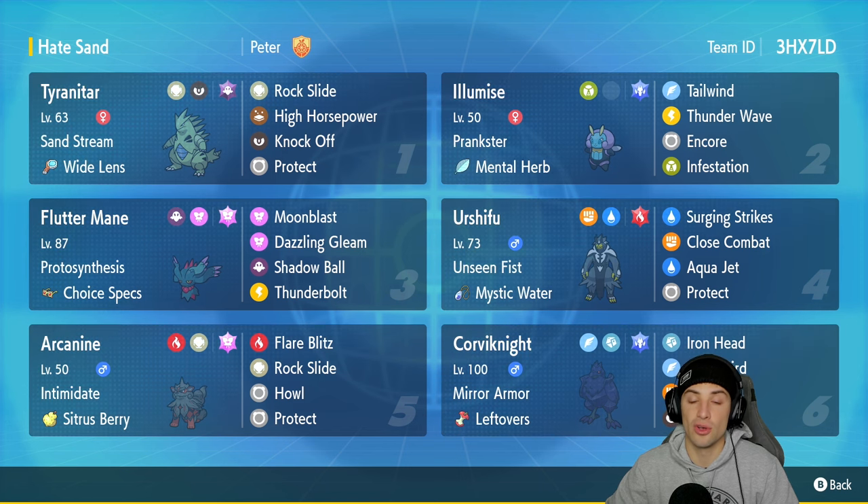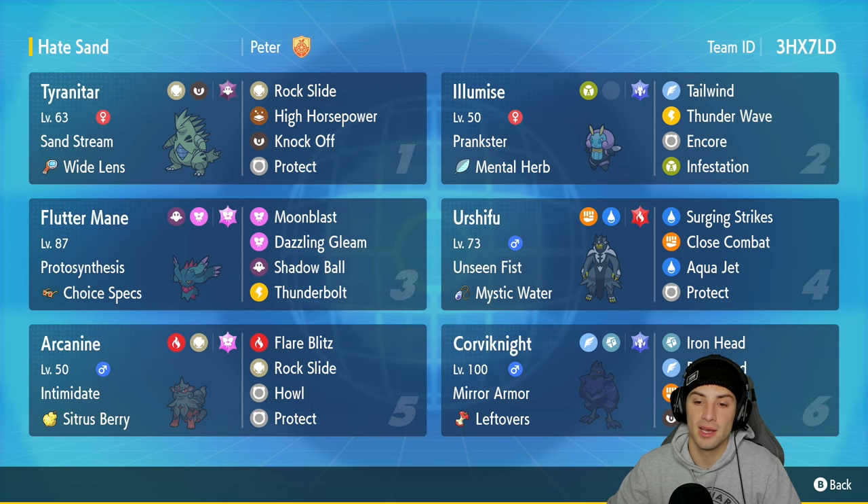Urshifu has Unseen Fists and Mystic Water as its item, with Surging Strikes, Close Combat, Aqua Jet, and Protect. In our fifth slot is a Pokemon that low-key took over Regulation E — Hisuian Arcanine with Intimidate and a Citrus Berry, rocking Flare Blitz, Rock Slide, Howl, and Protect. This Pokemon has been on pretty much all top tier Regulation E teams.